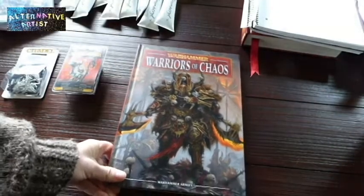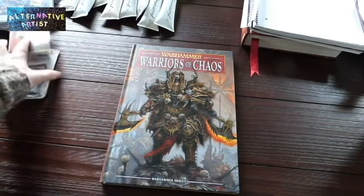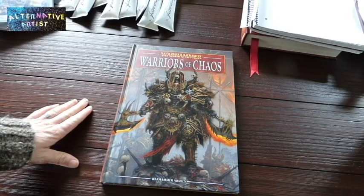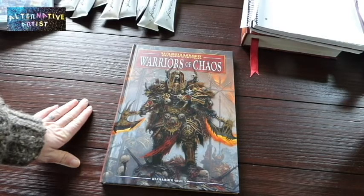The next thing I got with the help of Grandmaster Painter's voucher was the Warriors of Chaos army book. I decided to go with Warriors of Chaos because they have Nurgle included, along with other Chaos demons and some really cool models.